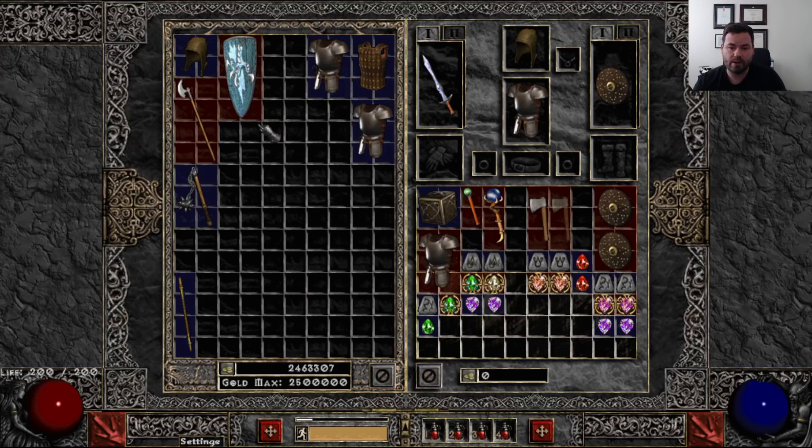That covers off the early rune words. There are other good rune words for early going — Wealth, for instance, is a pretty good one. I believe that uses Lem and Ko and Tir. I tried to avoid rune words that require runes you're probably not going to find day one or even day two, so I didn't include that. But Wealth is another great one with huge MF on it. I definitely encourage you to go to the PD2 wiki or to Arreat Summit and look at the rune words, since PD2 has made some changes.